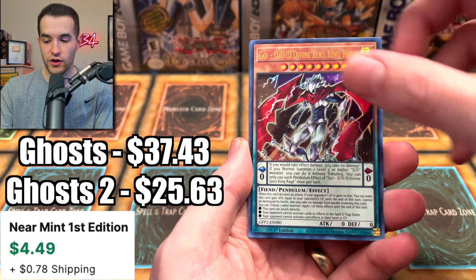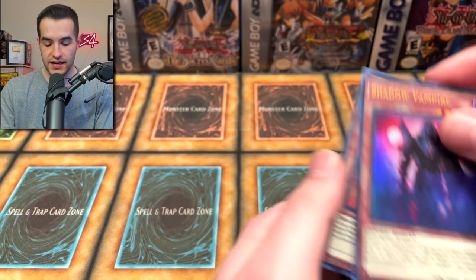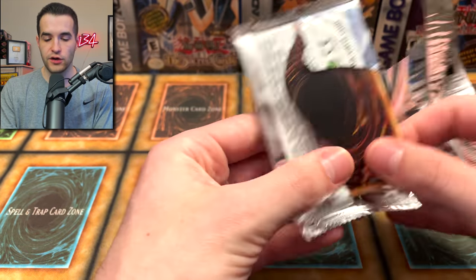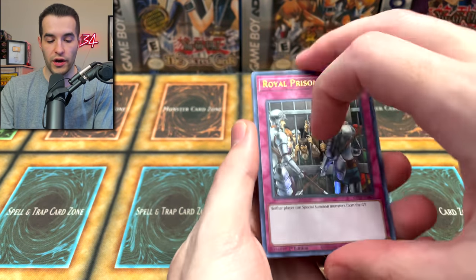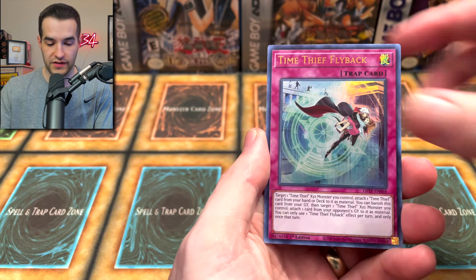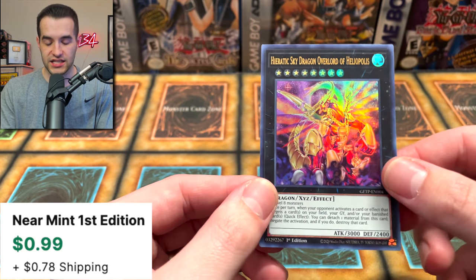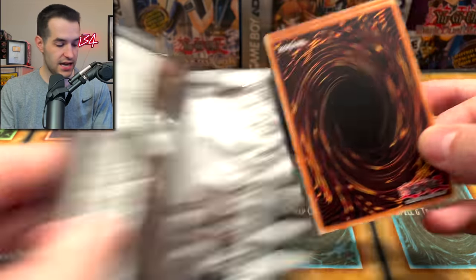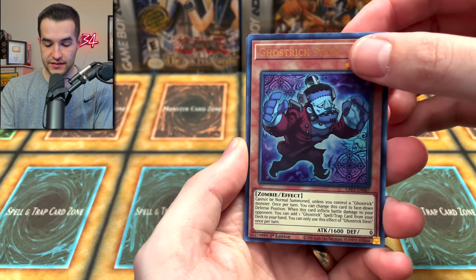We got the Go — that card was worth like $5, it might come down. Despot in Ghost from the Past 2. I'm just going to call them 1 and 2, that'll be easier. Backup Secretary, Metaphose, Gold Drive. We've got Time Thief Flyback and Hieratic Sky Dragon Overlord of Heliopolus. That's the first one we pulled that wasn't amazing.